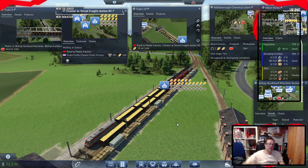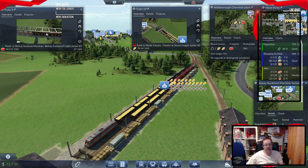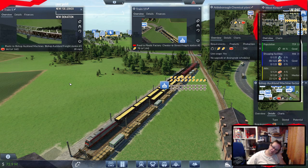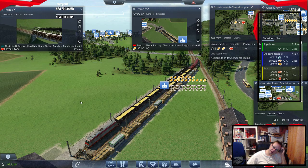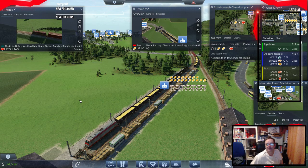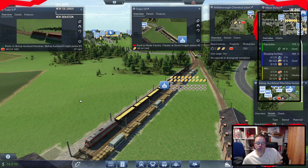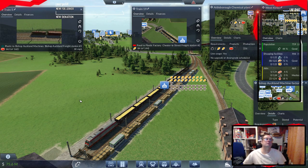Off you go. The plastic one is actually now moving with plastic on it. I don't understand how it got grain though, in order for it to go — how did it do that? Dear viewer, I don't know.